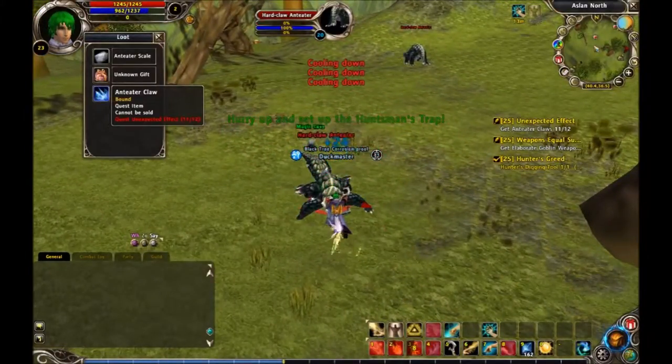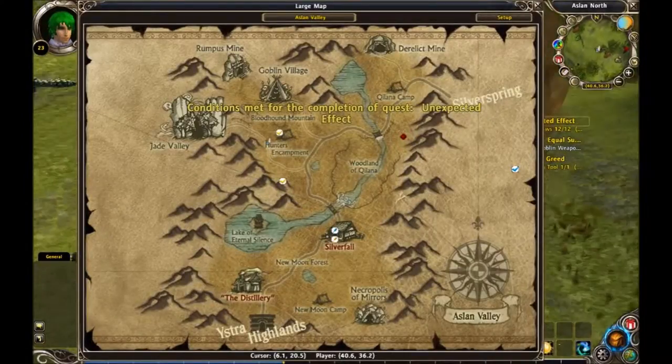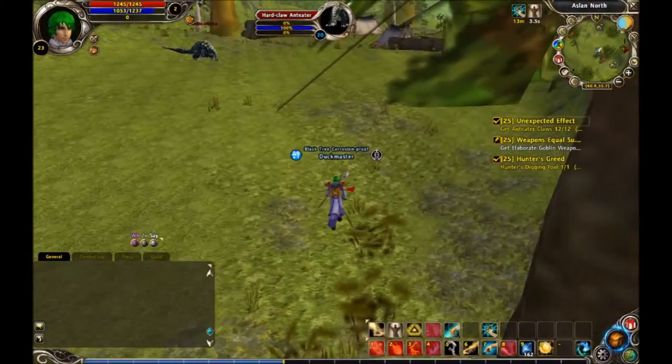You pick up things from their dead body and collect the claws. When you finish the quest, you'll see a yellow checkmark on your map. You just go over there — it's by Hunter's Encampment.